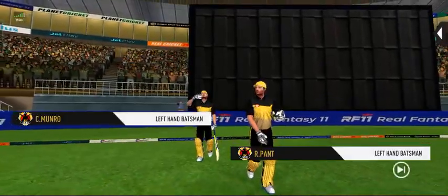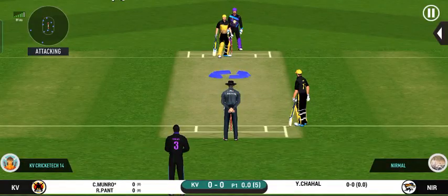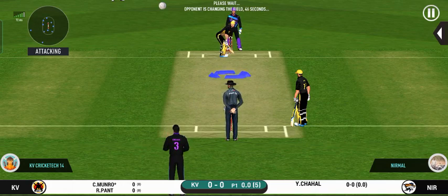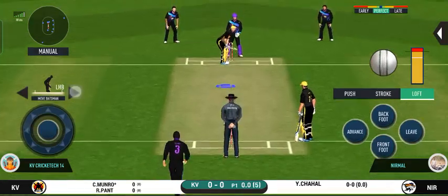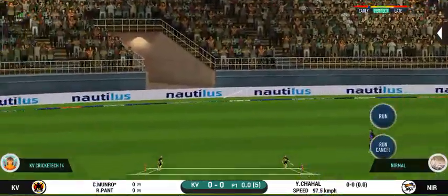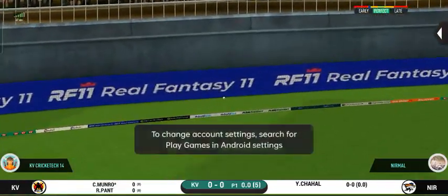Here come the openers, with a spinner being brought into the attack. The batsman gets into position to face the first ball of the innings. That is in the air and in the gap as well — goes for four.